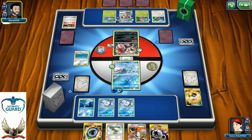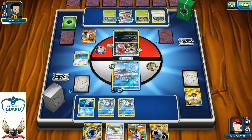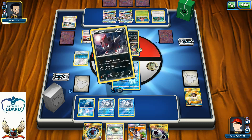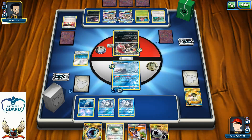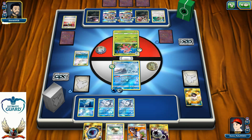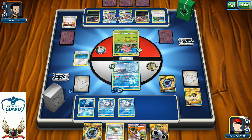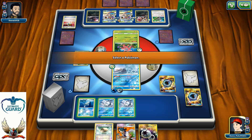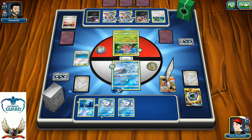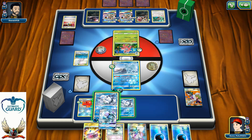He decided to go with Sycamore for seven. One max potion and energy discarded. Five energies in his discard pile. Another Ultra Ball, Guzma discarded for another Zorua. He probably noticed there's a huge threat on the other side. He's playing a post-rotation deck so there's no way he can KO my Ninetales in a single shot. Let's play a couple of Aqua Patches, DCE attachment, a Floatstone, and Sycamore for seven.